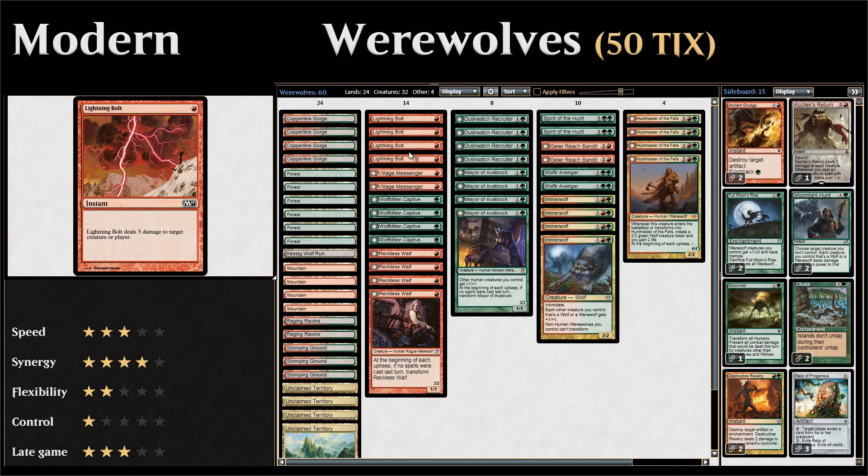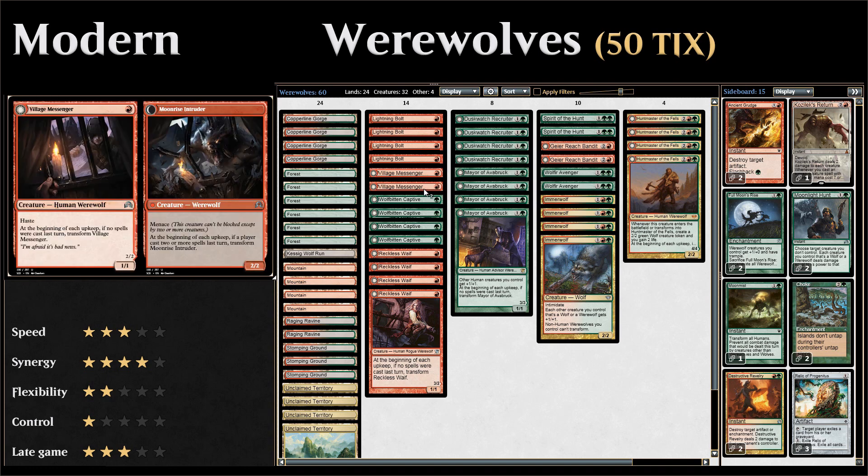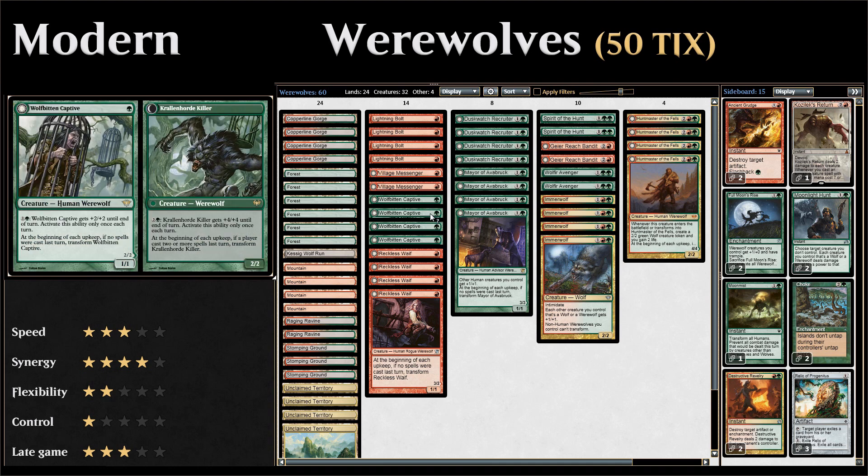We have two copies of Village Messenger, a one-mana 1/1 with haste that transforms into Moonrise Intruder, a 2/2 with menace. Next, four copies of Wolfbitten Captive, a one-mana 1/1 with an activated ability for two mana to give it +2/+2 until end of turn — usable only once per turn. It transforms into Krallenhorde Killer, a 2/2 with an activated ability for four mana to give it +4/+4 until end of turn.